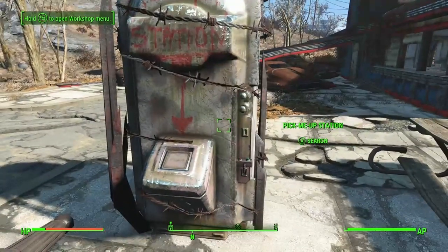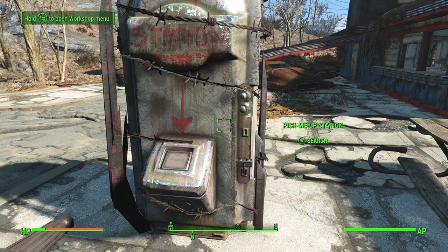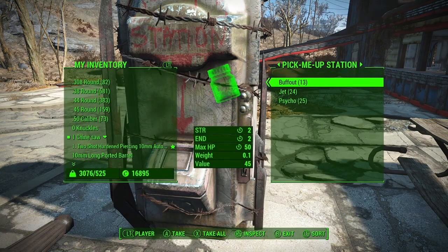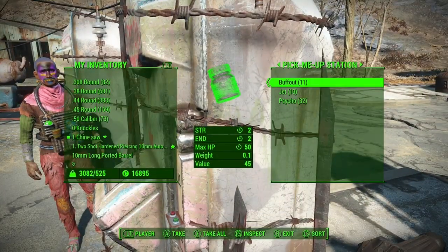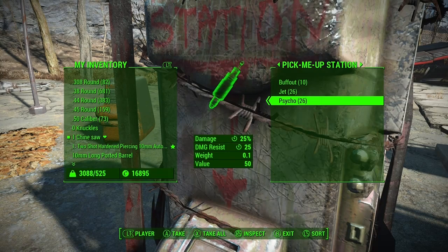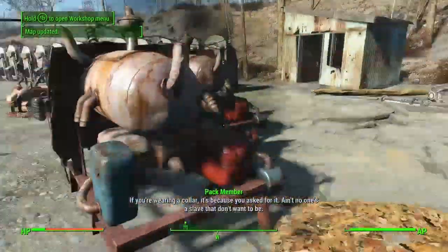Every time you come back here you've got to collect all of them. The Wikipedia page says there's usually a max of about six chems, but as you can see that is not six chems — that is a lot more. I think it's meant to be one chem per day, and as you can see that adds up to about 62 of them. It's usually buff out, jet, and psycho from all these machines.